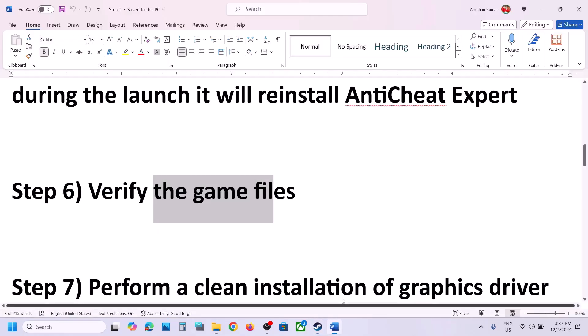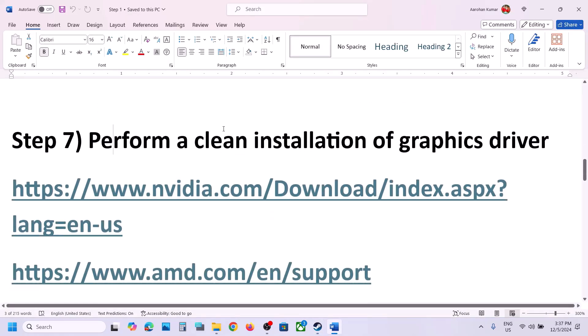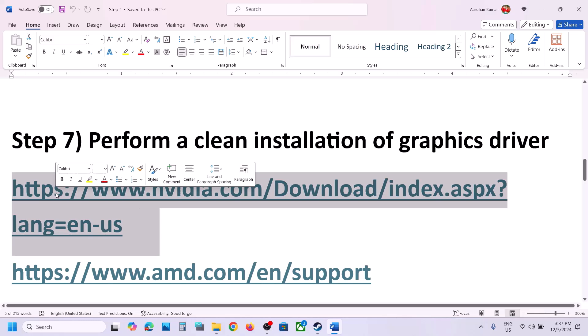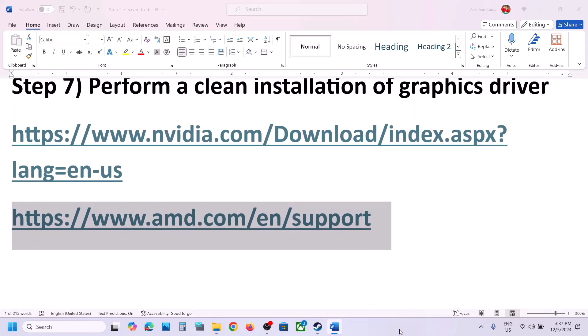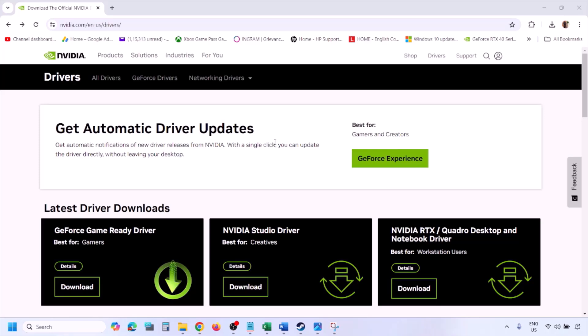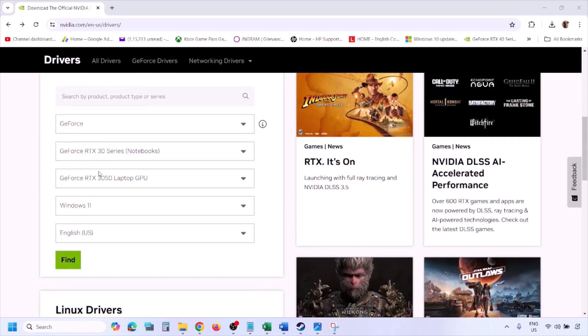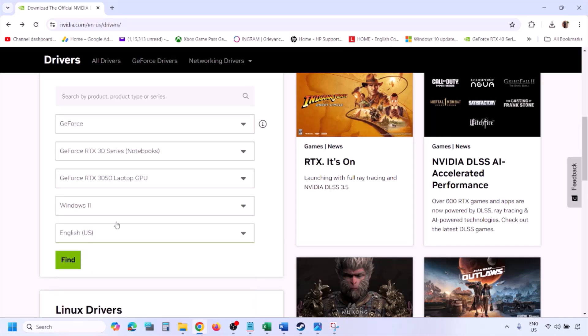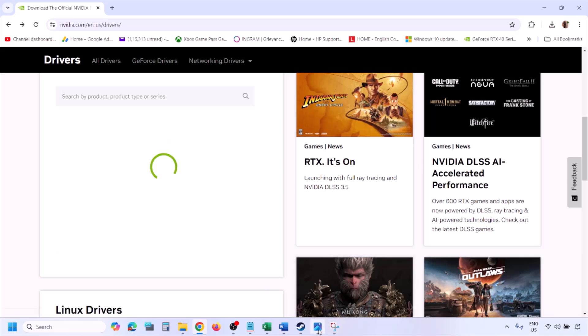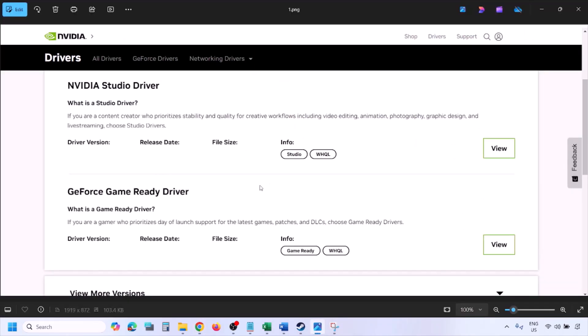The next step is to perform a clean installation of your graphics driver. If you have an Nvidia card, go to the Nvidia website; if AMD, go to the AMD website. On the Nvidia website, select your graphics card from the list, select the correct operating system (Windows 10 or Windows 11), click Find, and you will see the latest GeForce Game Ready Driver.